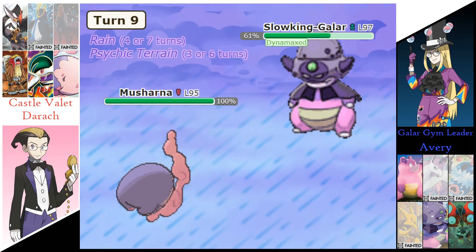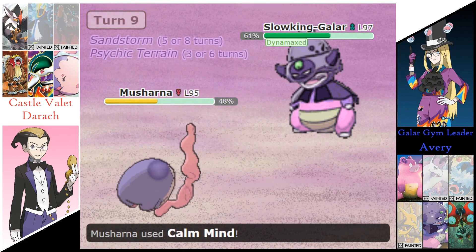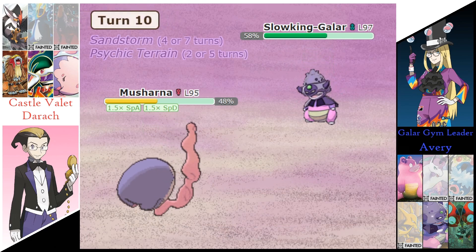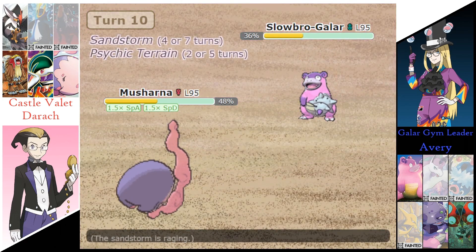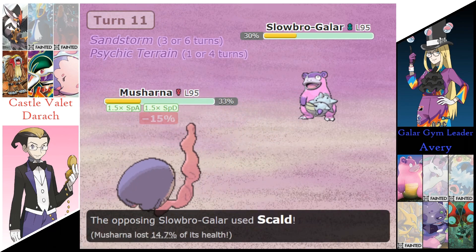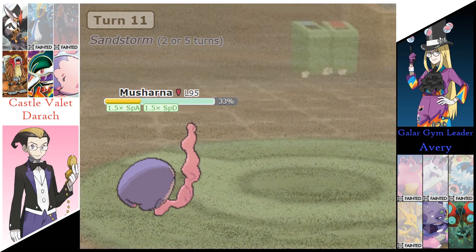Derek's going to send out that Masharna now. Slowking with the Max Rock Fall and a Critical Hit is going to do over half of that Masharna as it goes for a Calm Mind. I believe there's 2 more turns of Psychic Terrain. Psychic's going to do 64% to Slowbro. Scald is going to do 15% to Masharna. Psychic finishes off that Slowbro, and Avery's down to 2 Pokemon left.